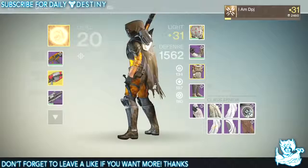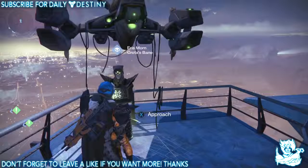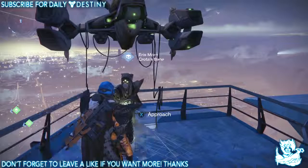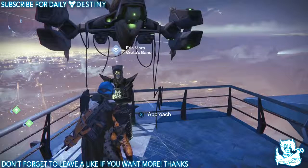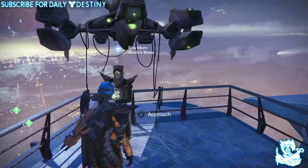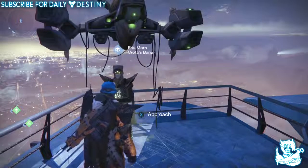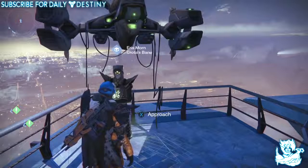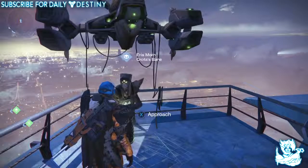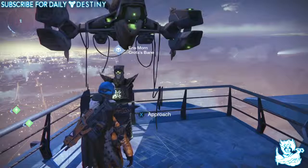That is it — I'm Rank 4 with Eris Morn. How I actually got here so quick is basically by getting up every morning at 9am GMT, when the daily bounties refresh. What I've been doing is coming to the tower at about five to nine, and when they refresh while you're already in the tower, you can take the bounties out, complete them, come back and cash them in for the rep and XP. Then you can reset your Xbox or PlayStation, sign back in on the very same day, go back to Eris Morn, and complete the bounties for a second time in the same day — meaning you can get double the XP and rep. That's basically what I've been doing every single morning, maybe missing one or two days, but grinding the bounties twice every day to reach Rank 4.